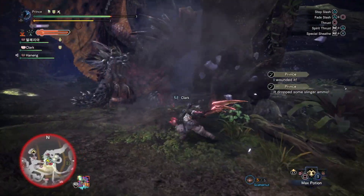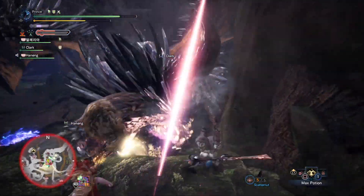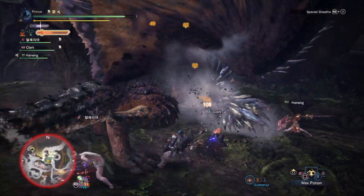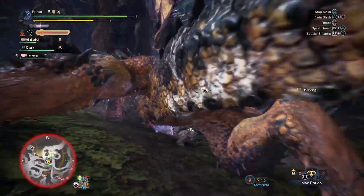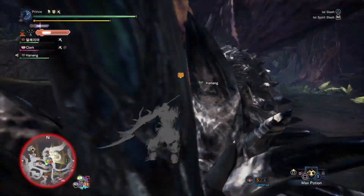The main gimmick here involves the following skills: Punishing Draw, Critical Draw, Quick Sheath, and the new special sheath attacks. When your hunter enters a special sheath, the following IA attack is considered a draw attack. With 2 points in Critical Draw and the base affinity, we are always going to hit 100% affinity on these draw attacks, no matter where we hit the monster.